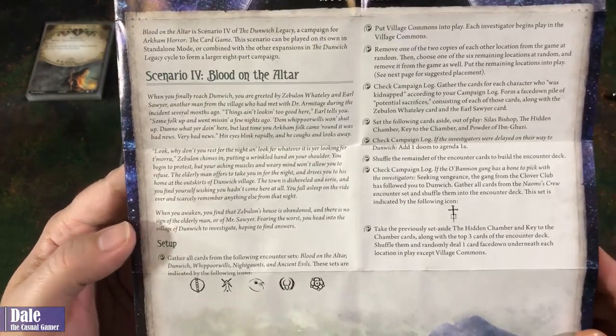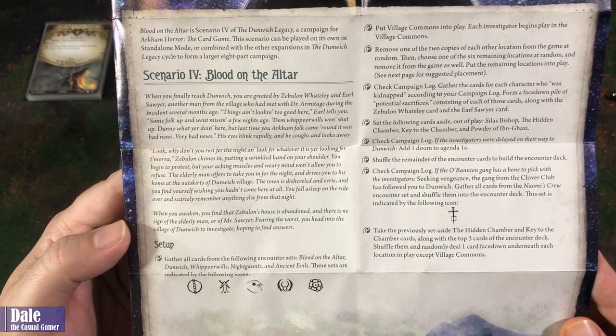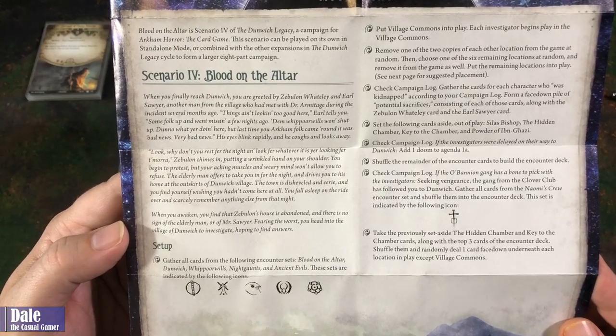You fall asleep on the ride over and scarcely remember anything else that night. When you awaken, you find that Zebulon's house is abandoned and there is no sign of the elderly man or Mr. Sawyer. Fearing the worst, you head into the village of Dunwich to investigate, hoping to find answers.